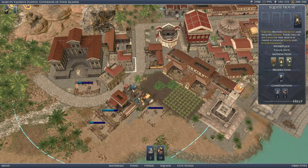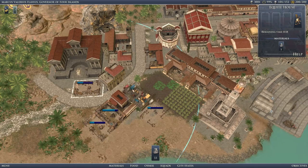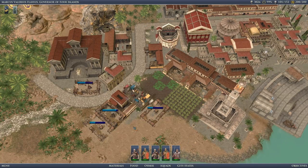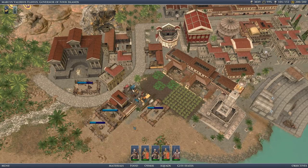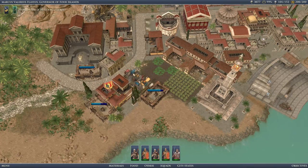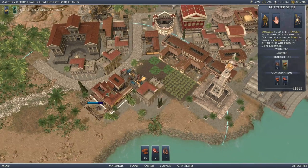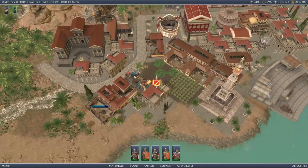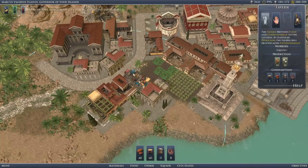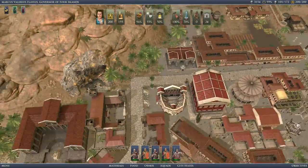You're working at the tailor, you're working at the bakery. No more. Gods are angry — we were spared our city during the recent earthquake. Phew — we were devoted enough.